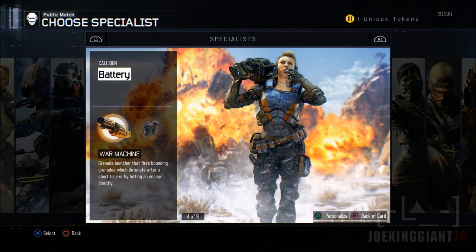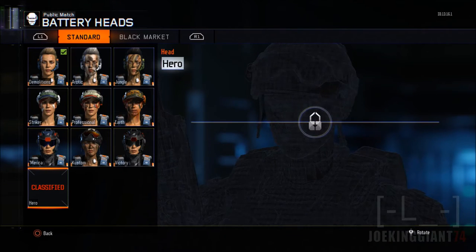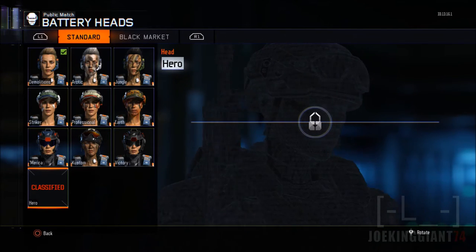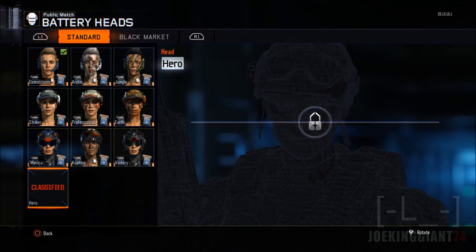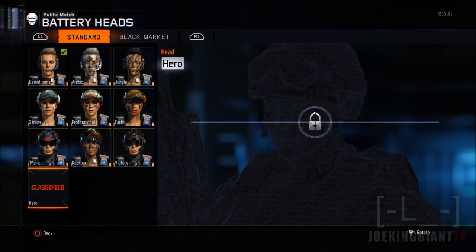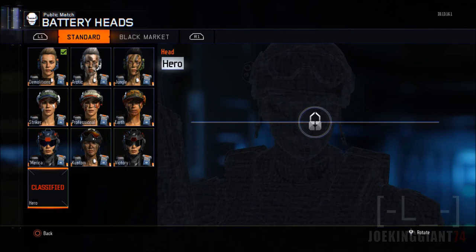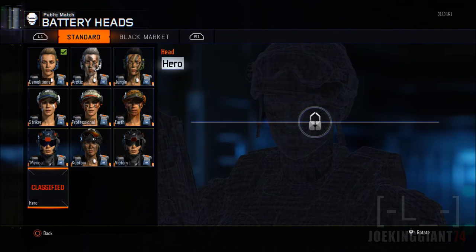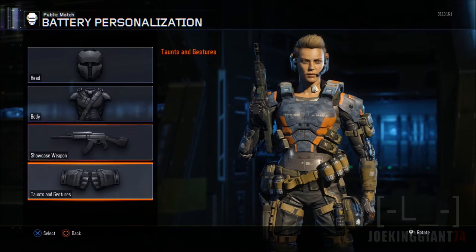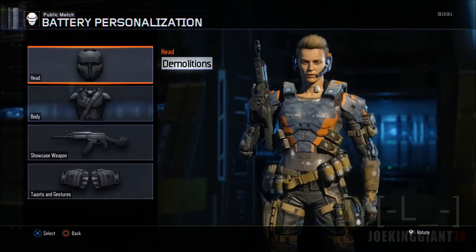There is an unfortunate one though — this last hero gear does not say what you need to do to unlock it. I believe in order to unlock this one you have to unlock all the customizations for the other characters, but correct me in the comments if I'm wrong. There are no listed recommendations on how to unlock this classified one, because I already unlocked all the gear, and showcase weapons and taunts don't count. So that's a mystery to find out later on.